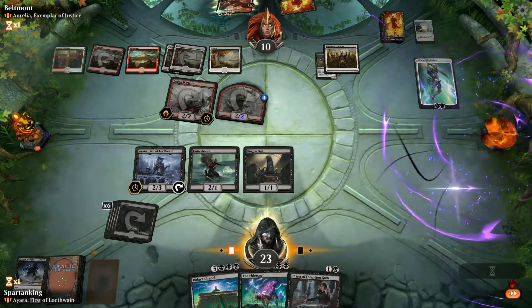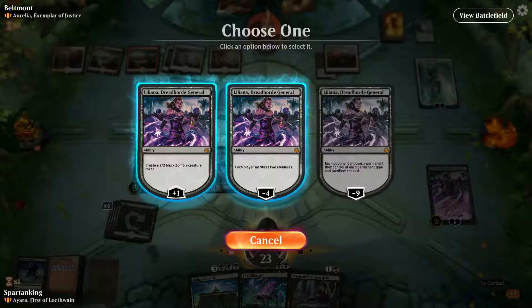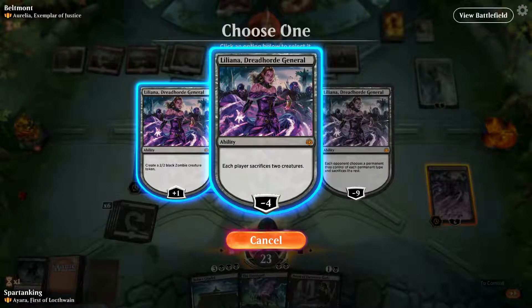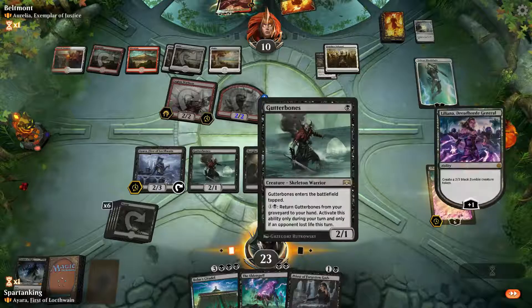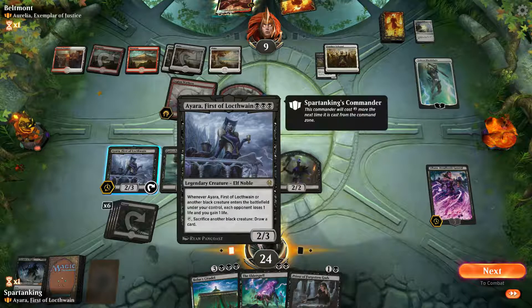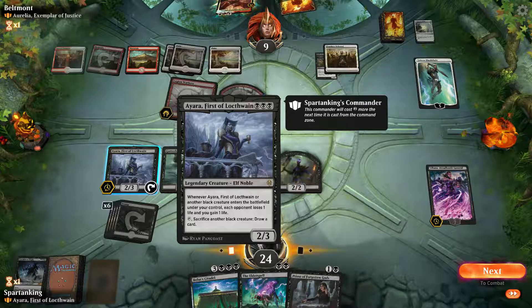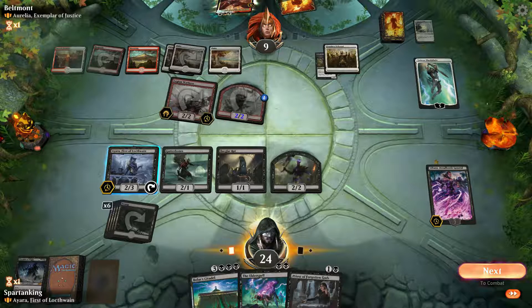Each player sacrifices two creatures. I'm going to not make a stupid mistake like last time and not use her ability — I'm going to wait a second before I use it.